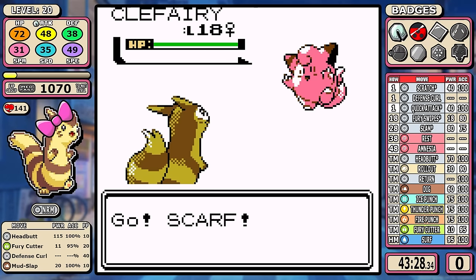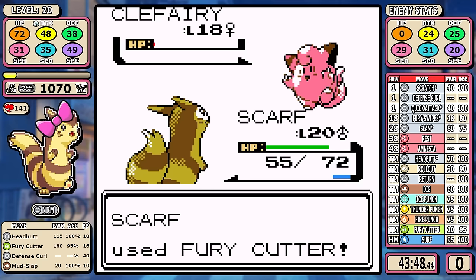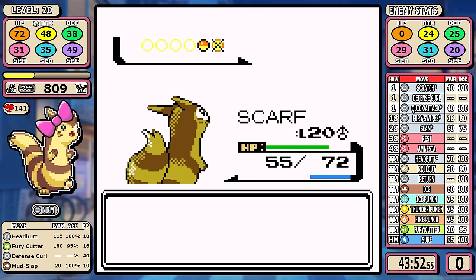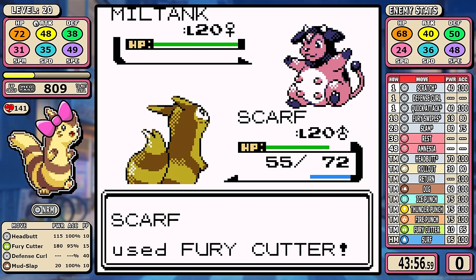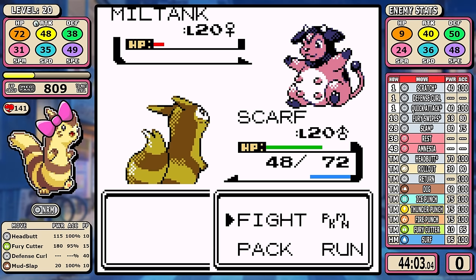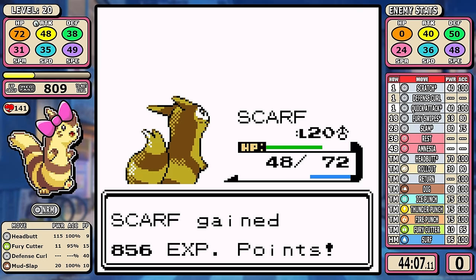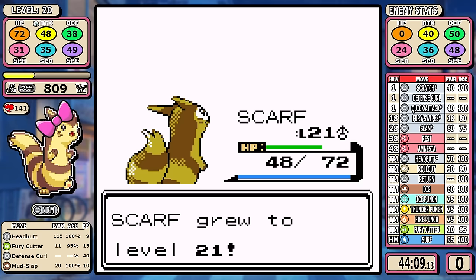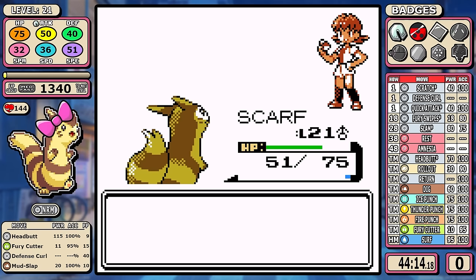When it comes to the gym, this is the main reason I really like Fury Cutter. If you don't overlevel, Miltank is a menace — whether it be Rollout damage stacking up or going straight to Stomp for massive damage. Then if you start to get it low, it can just use Milk Drink and stall you out. Fury Cutter means that if you take just a little extra time on Clefairy, by the time you make it to the cow, Fury Cutter will have a massive 180 effective power, and you can do about 95% of its health in one hit and end the battle very quickly.